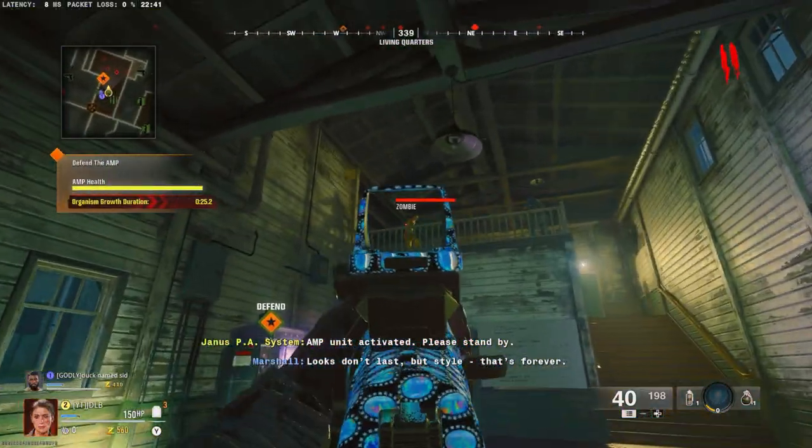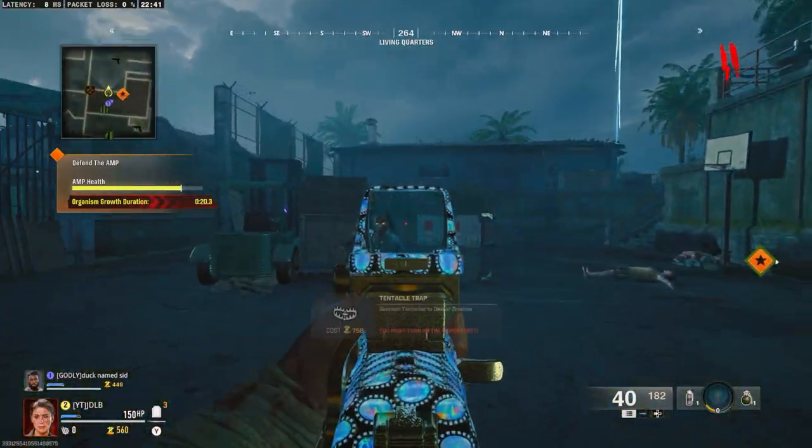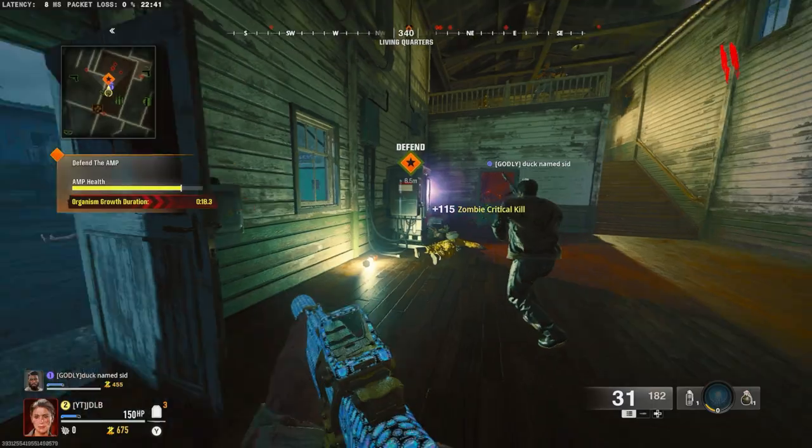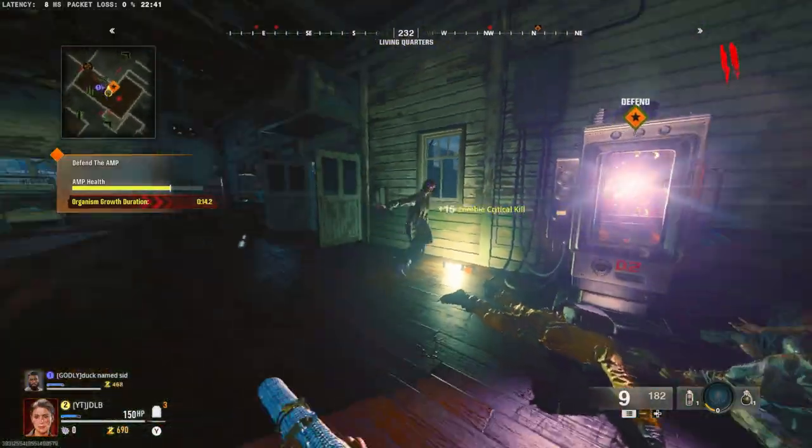What you want to do is get power on as quick as possible, because when zombies get a bit too much you can bring them this way and activate these door traps, which is pretty cool. I've been using these quite a lot, especially for wall-grinding camos.